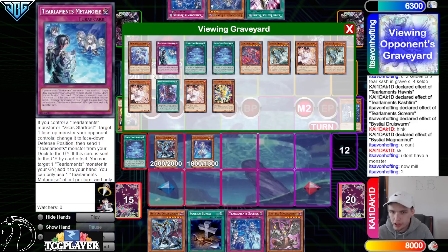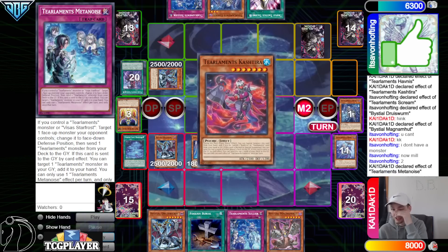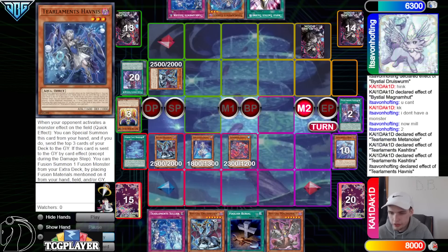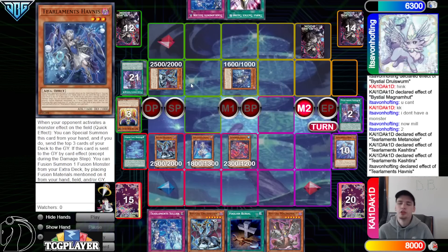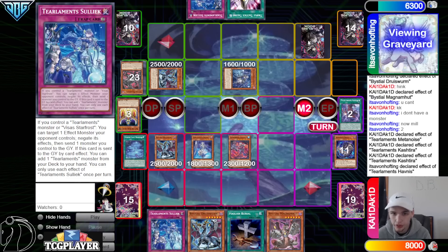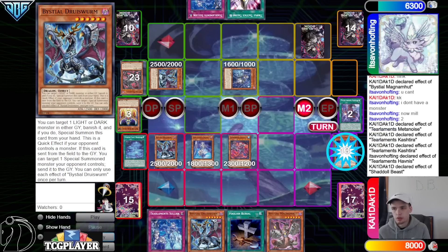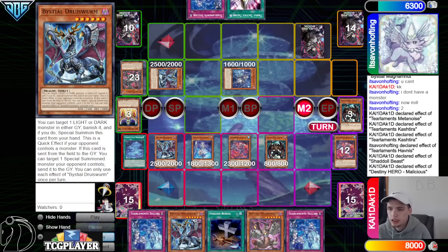That's going to banish, go search out Solik, and then they mill two — Metanoise, Murley. They already used Murley effect but they can metanoise, add back Tear Cash — that's just a body, mill three. Activate, banish, special, then effect, then chain Havness. We have so many bestials and they actually have multiple bodies on field now, so they won't be able to Solik-send their only body off field and dodge the bestials.